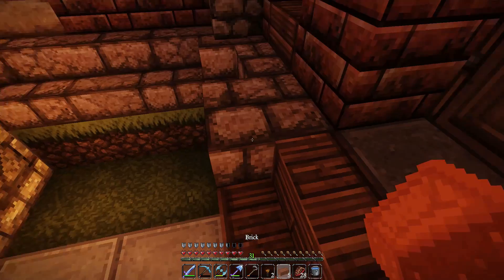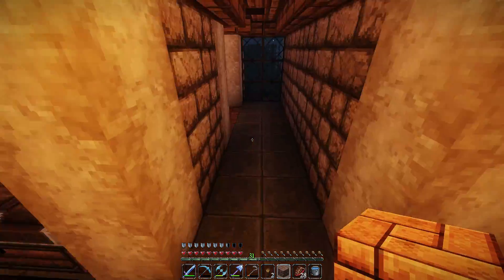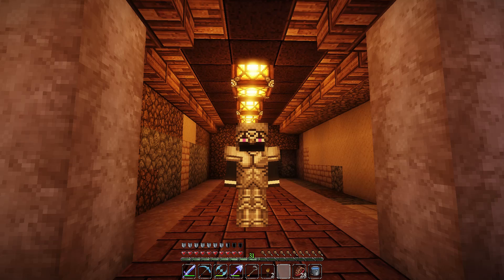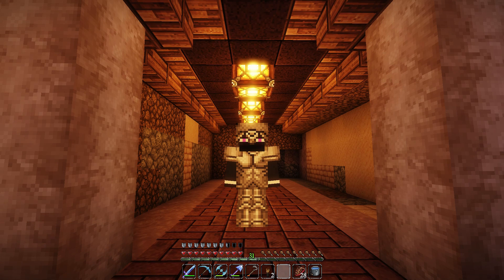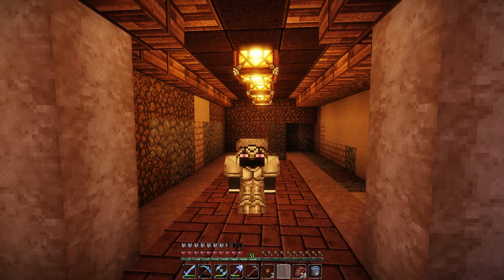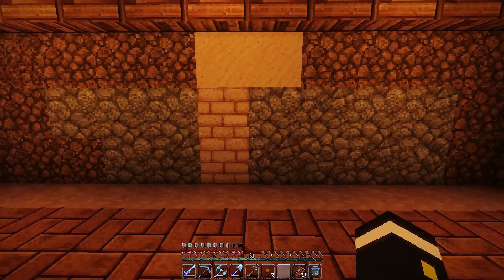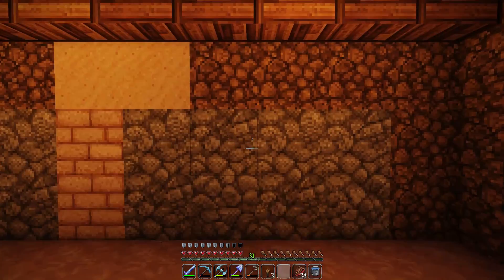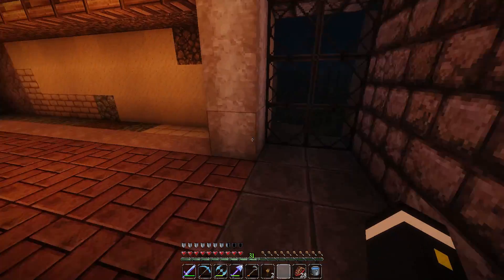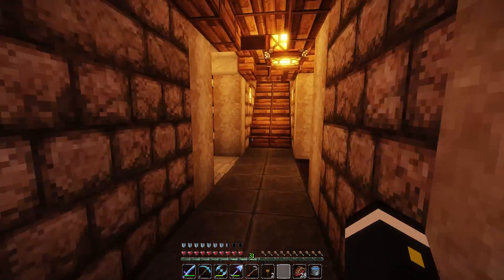Nighttime again. Alright everyone, I think that's going to do for this episode. I'm going to try to figure out what I want to do for my walls. But I think all in all it's coming together pretty nicely. I wanted to make a brewing room for potions somewhere — it's going to be behind that wall though. But yep, my storage room's coming together. I hope everybody enjoyed this video and I will talk to you all later.